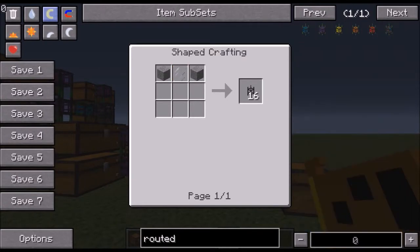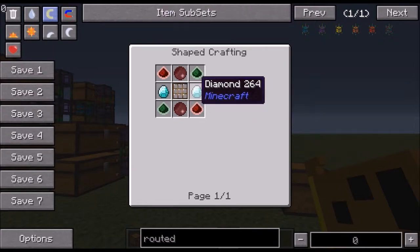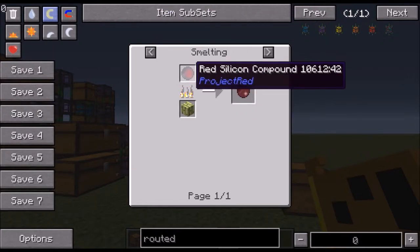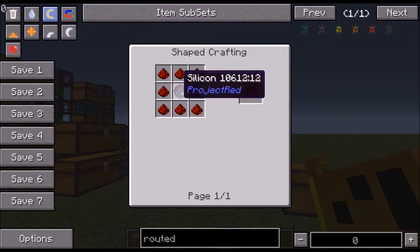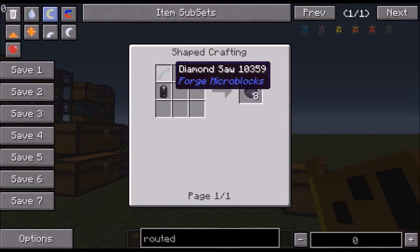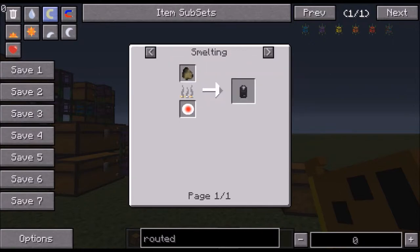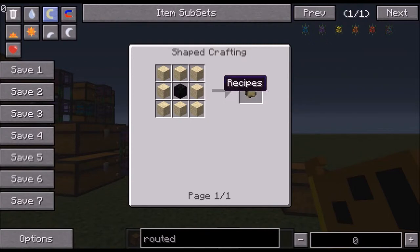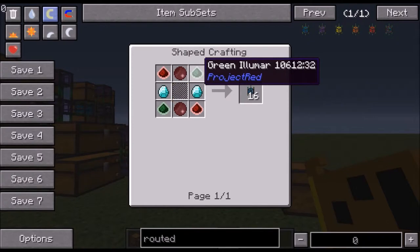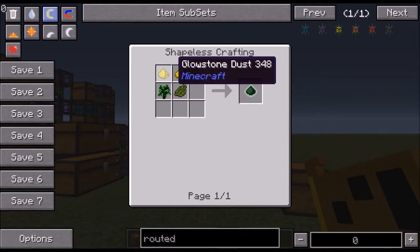For the routed junction pipes: it's a glass pane, two diamonds, and two infused silicon — which is red silicon compound, which is eight redstone around silicon, which is silicon on top of a diamond saw. The diamond saw is just one diamond and coal or carbon. Then you need two green alloy wire and two red alloy wire — 16 each.